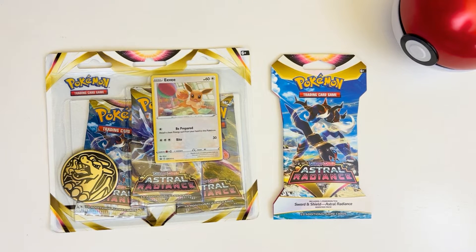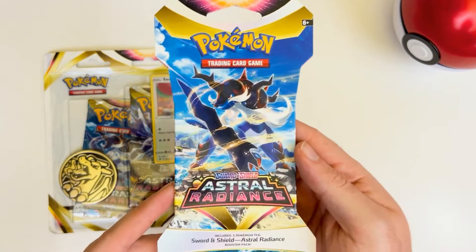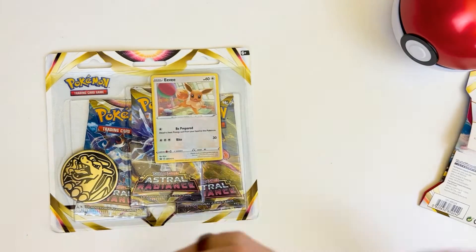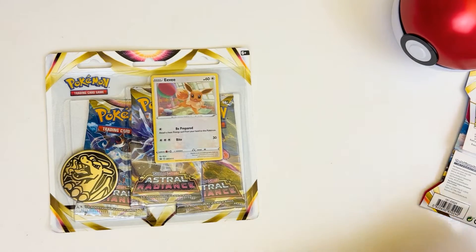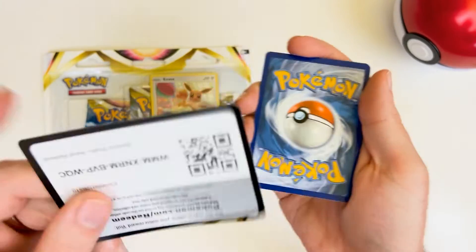What's up everybody? This is Matt from Blue Amber Gaming here, and we've got some Astral Radiance. The new deck — I always love to see a new deck. Let's start with this pack here, this single. Let's get it open and see what's inside, then we'll get to that Eevee set in a minute.